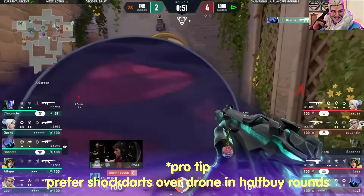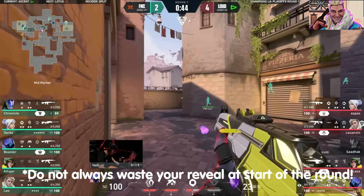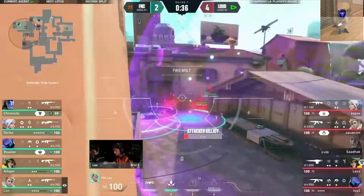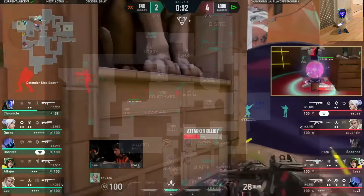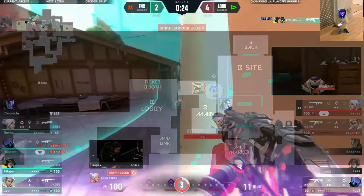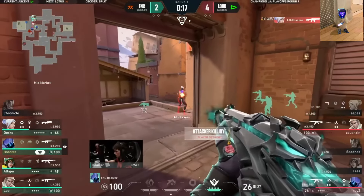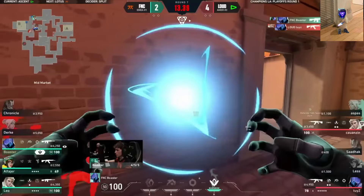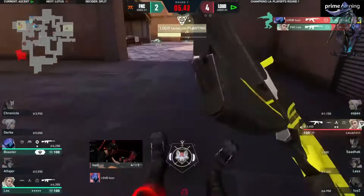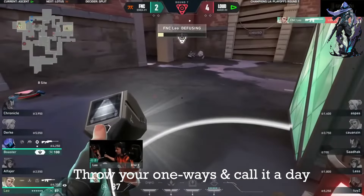Moving on to Sova — shock darts to deny entry and plants. Pretty much any wall you can bank off will likely hit someone with a shock dart. Use your dart for A site when your team is smoked off so they can use the pings to spray and try to get kills. Now we have KAY/O. The flash combo with Jett is undeniably the best combo for Ascent — whether it's an A main flash with Jett dashing up to get a quick pick and fall back, with your Omen popping a one-way. Same goes with B main. Splitting Sova and KAY/O on Ascent is crucial so both initiators cover A and B. If both knife and dart catch no one, you have info to regroup and defend mid. Throw a smoke, get ready to blind, hold your site, use your TP and play height. Throw your one-ways and call it a day.